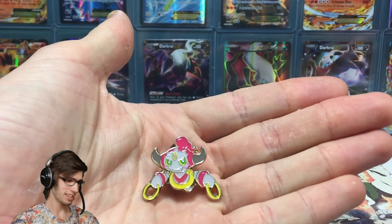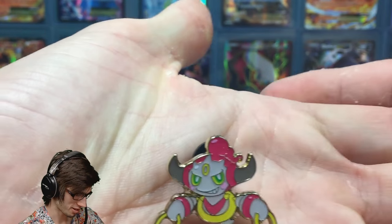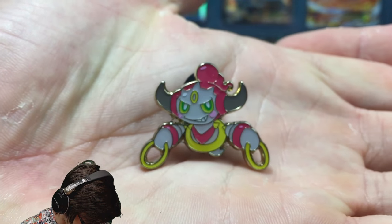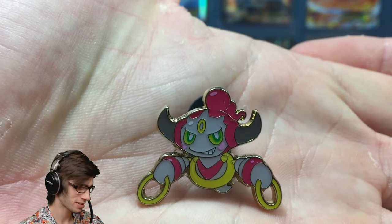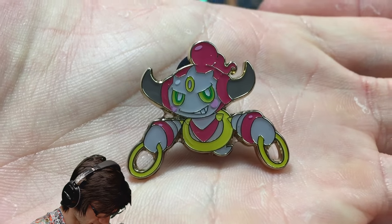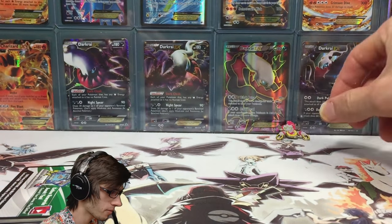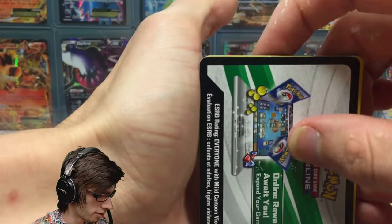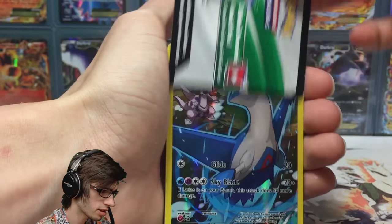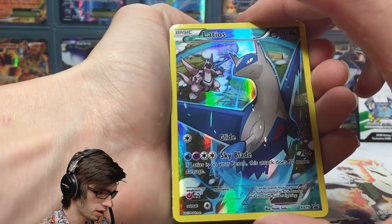Alright, we're back — and it didn't take too long this time. Practice is coming through from opening all these products. First of all, we've got the Hoopa pin — it looks pretty cool. Let me know in the comments what you think of it; it's actually really small compared to a lot of pins you get. We've also got the TCGO code card as stated on the box — I'll keep that one for myself.